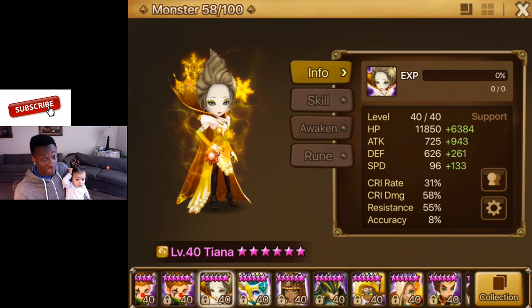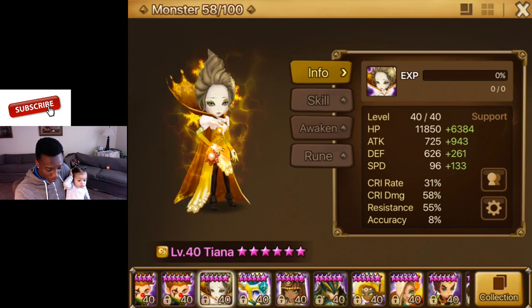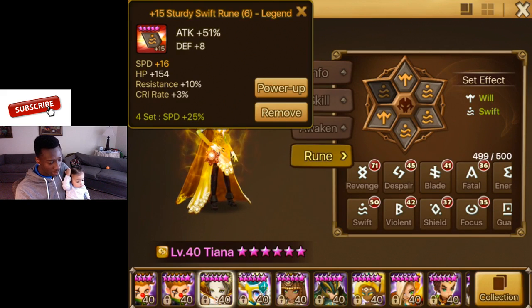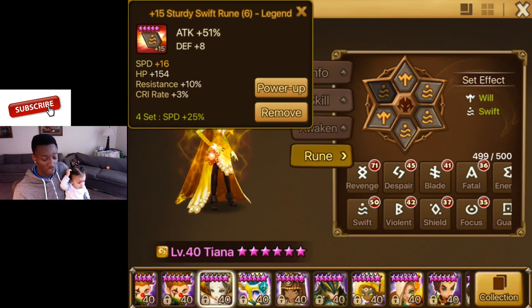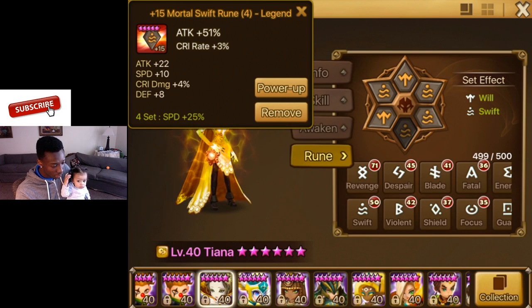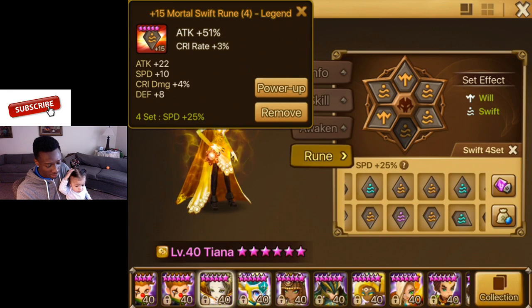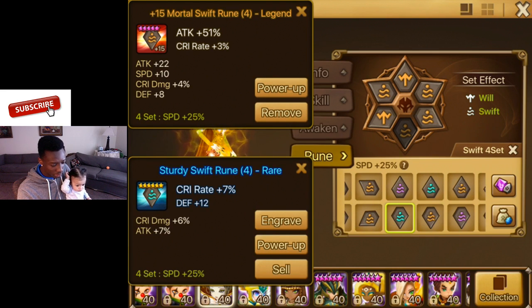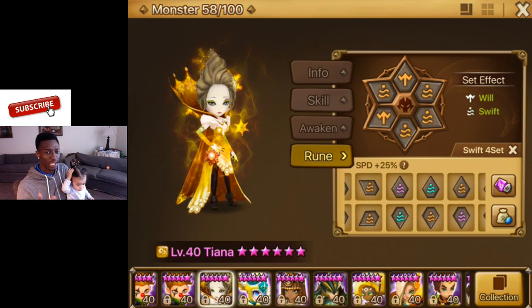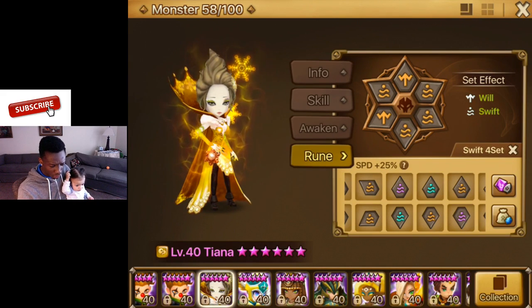Next is my Tiana — those are her stats right there. You see she doesn't have much HP, and the reason is she's at plus 133 speed. This rune has 16 speed and I don't have a higher speed rune for this slot, so I put this on to make her as fast as possible. This slot can be changed — I can give her even more speed. I think I have a rune on another monster I can take off and put on her.